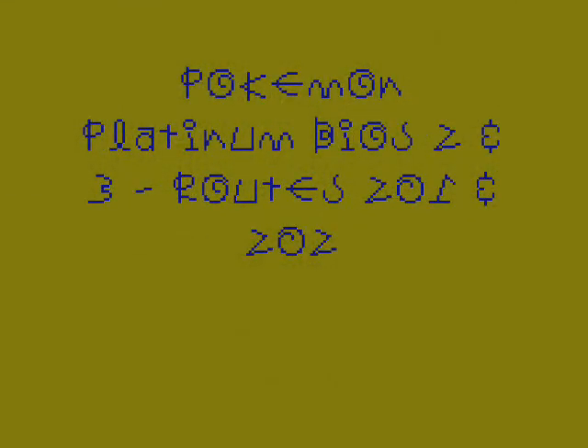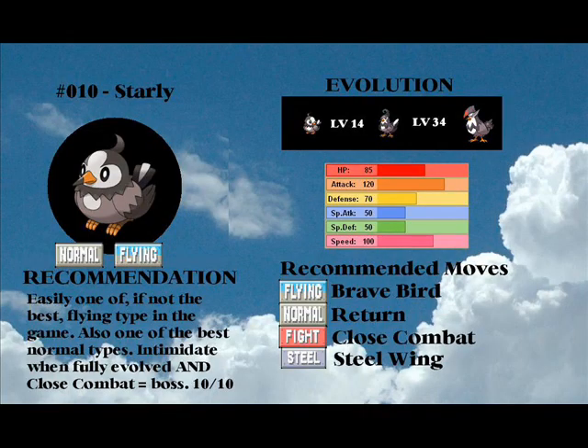Bio time. It's actually do bios while eating toast and drinking hot chocolate anyways. Starly the first one. It's really good. Got good attack and speed. If fully evolved it gets Intimidate, which makes up for that low defense. You can learn Close Combat to take care of rock and steel types. It's actually a brilliant pick.